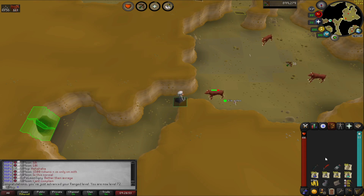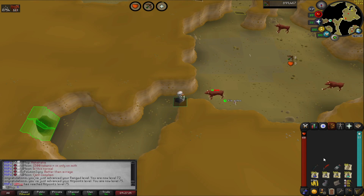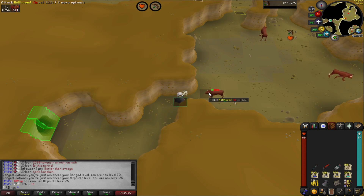We've got 72 range coming in here. Hellhound task at the minute — ranging them with a bone crossbow means it's going to take like two to three hours maybe to complete, but that's alright. There's also 75 hit points coming in in the same clip. We're going to crack on, get this done, just AFK a little bit, and then we'll probably move on to something else.